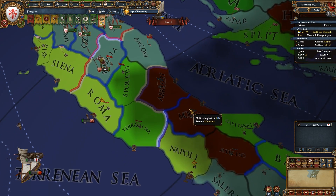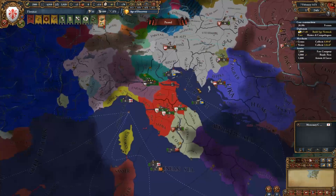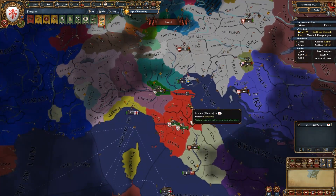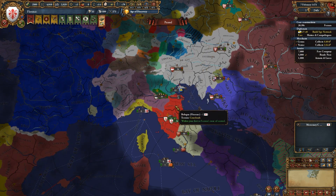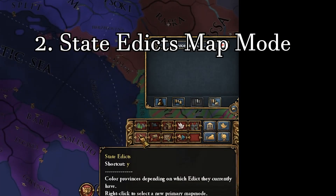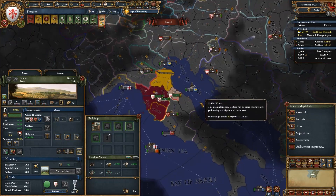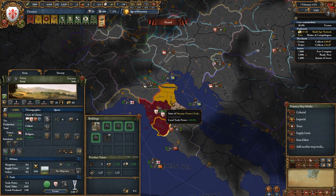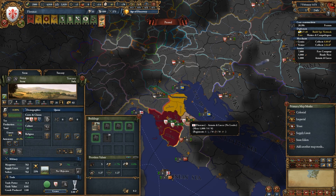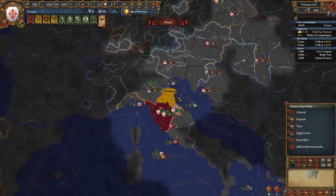This map mode is for players who want to play more quickly. The next map mode I only recently discovered — about five to six months ago, a chatter on my Twitch brought it up. There's both a map mode and a macro builder for this that a lot of people didn't know about: the State Edicts map mode. It specifically shows where state edicts are being used in your country, color-coded by type.